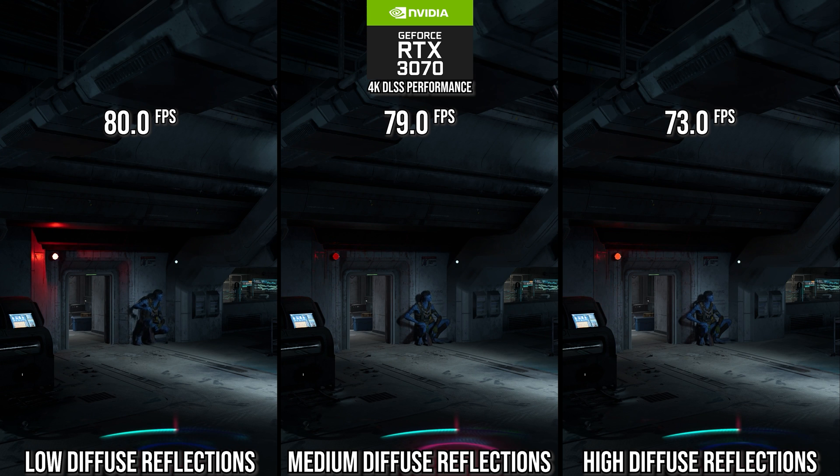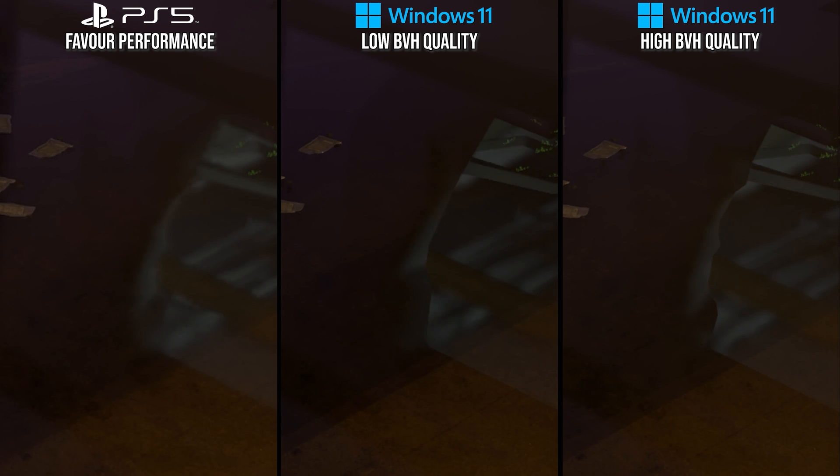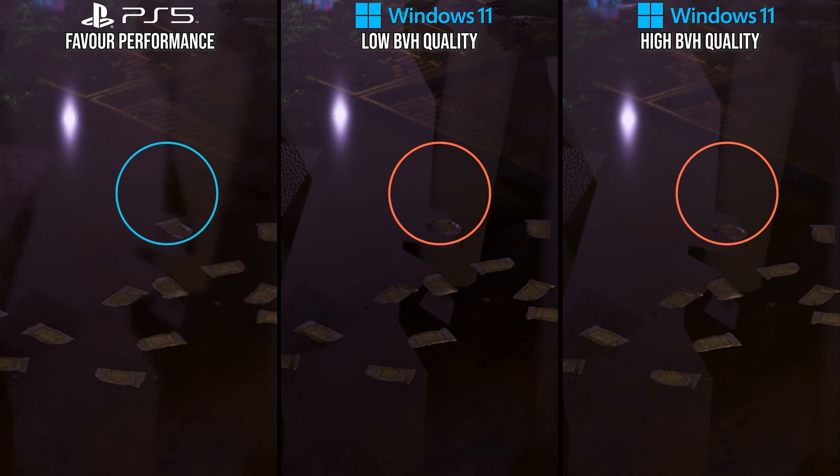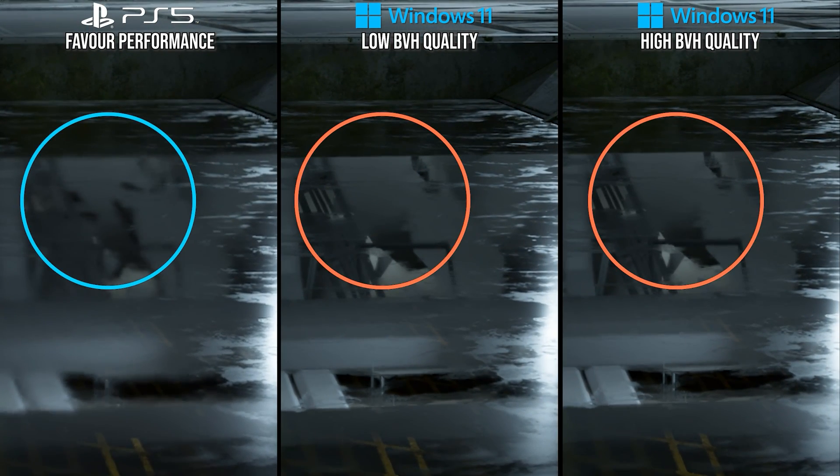As an example of a ray tracing setting that we cannot perfectly match on PlayStation 5, we have BVH quality. In my side-by-sides, it's easy to see that the PlayStation 5 has the same geometry roundedness and detail as the high setting as found on PC, but when you look closer, you can also see that some triangles are just completely missing on the PlayStation 5 version, which tends to leave little black holes in the geometry in more mirror-like reflections. This doesn't happen on the PC settings, so it's some custom value there. Still, I recommend the high setting on PC as it's perfectly cromulent for optimized settings.